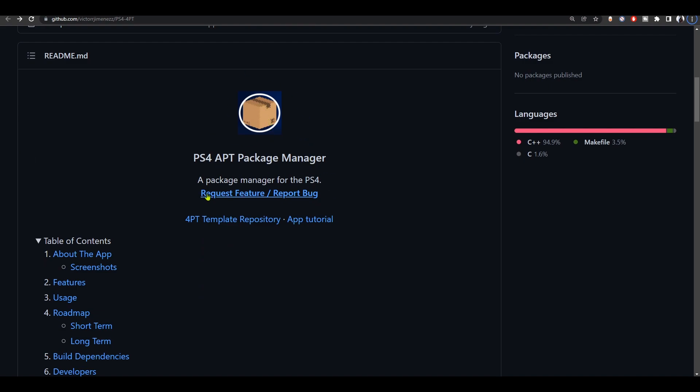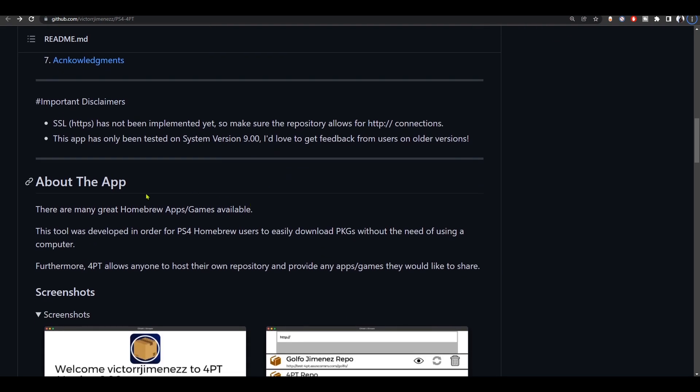Let me show you what this tool is all about. This tool was developed in order for PS4 Homebrew users to easily download packages without the need of using a computer. Furthermore, 4PT allows anyone to host their own repository and provide any apps or games they would like to share.